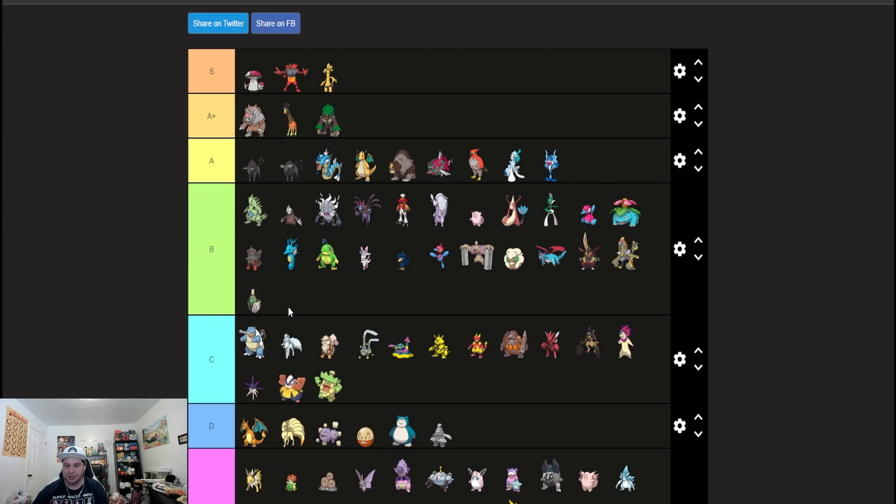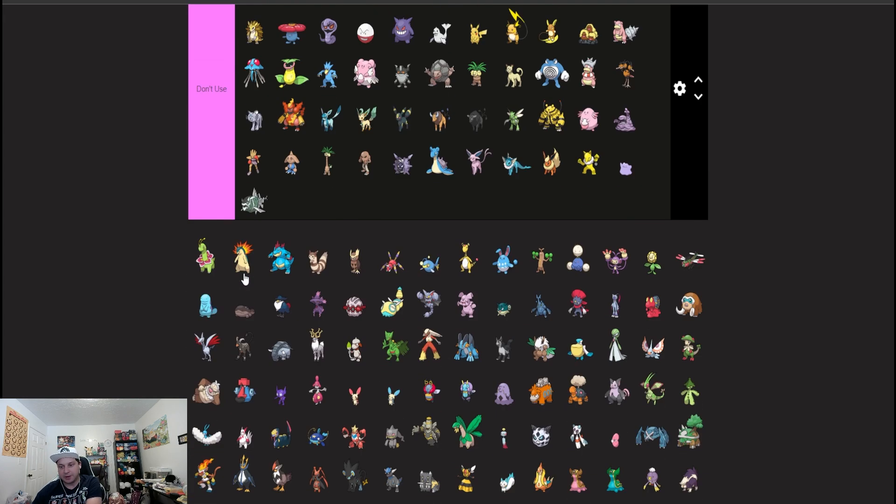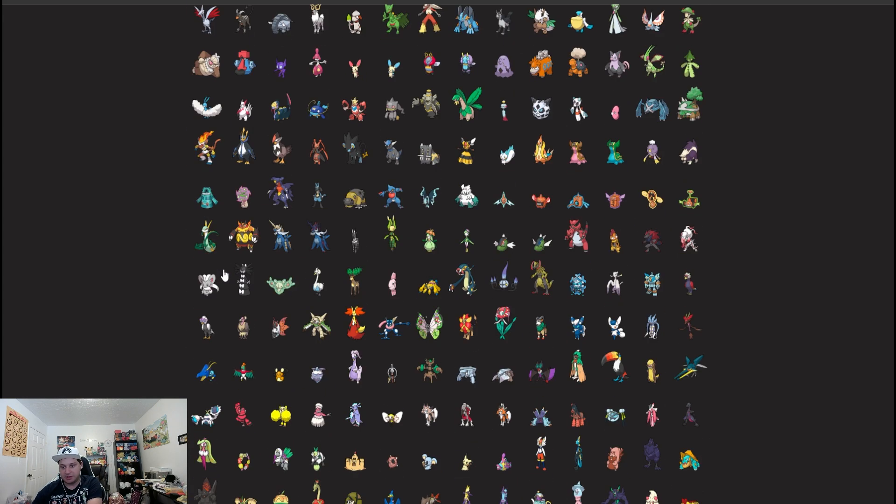Sinistcha — power level lower, Trick Room setter, healing on switch in, Strength Sap. I really like Sinistcha; I used it a lot in Reg E — it was one of the Pokémon I took to Sacramento actually. I'm glad it will be able to be used again.